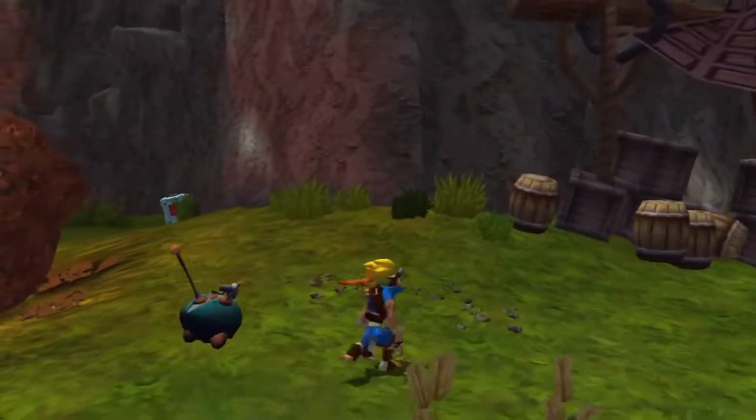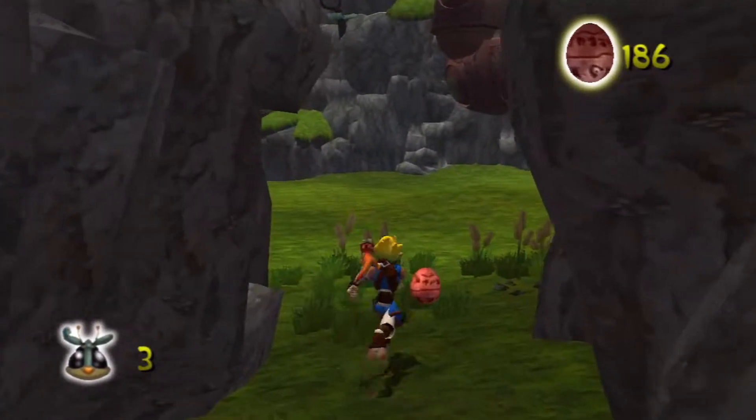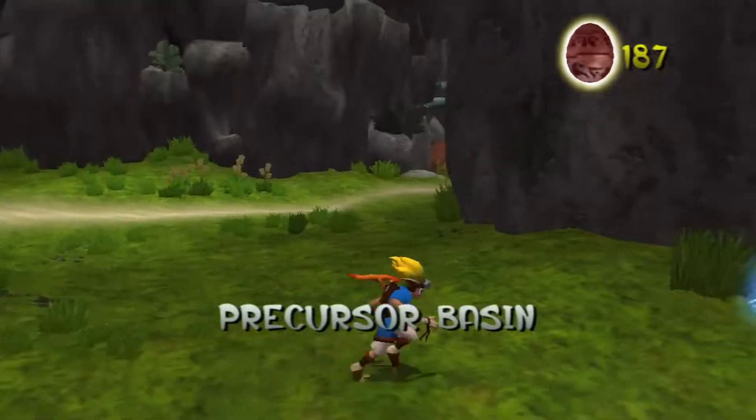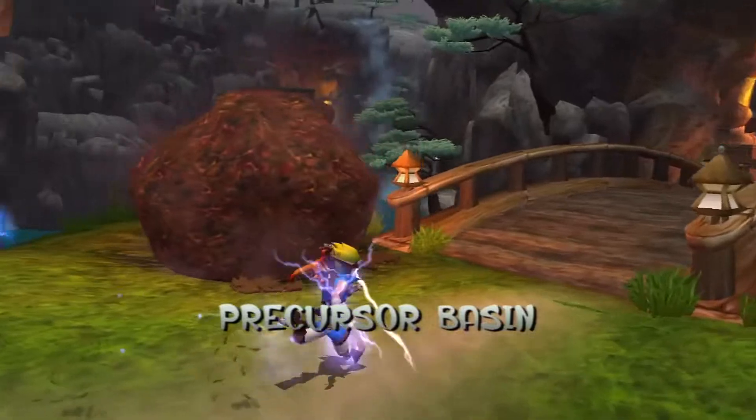Let's go and get these orbs here — there's a really cool blue eco orb vent that we're going to have to collect right now in this Precursor Basin area.